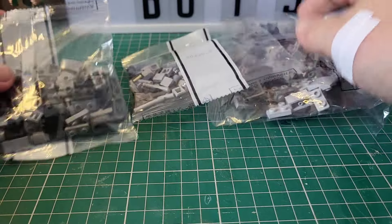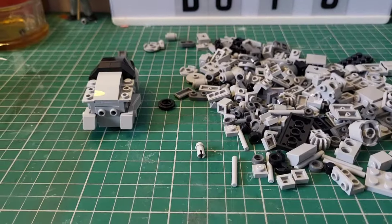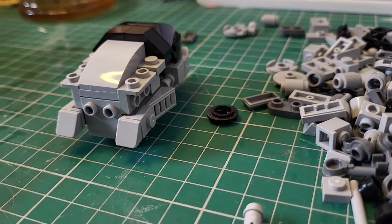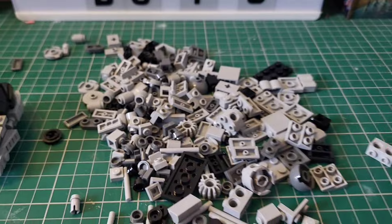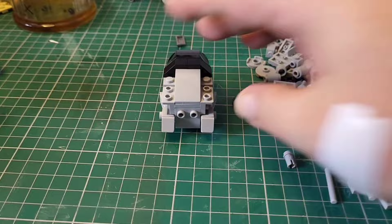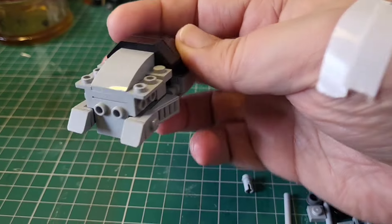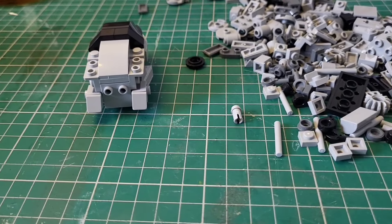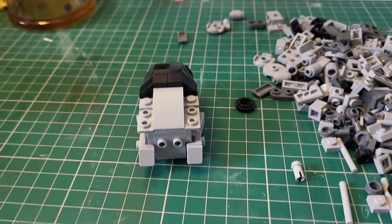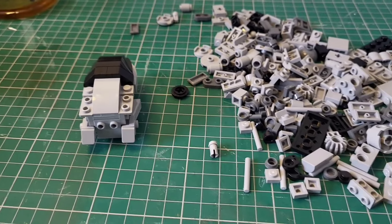Based on those three bags there, do you have any idea what it is we're building? We'll do a few stages and take a look to see if you can guess. So we're up to here so far — it's looking alright. I've just got this nightmare of grey bricks, trying to find a grey brick amongst grey bricks. But it's an interesting build; there's been some weird techniques in this. Have you any idea what or who it is yet?